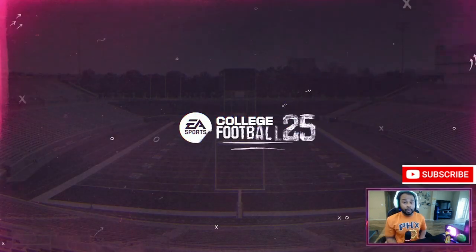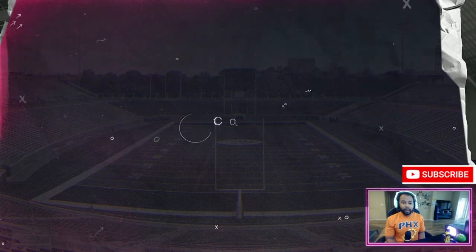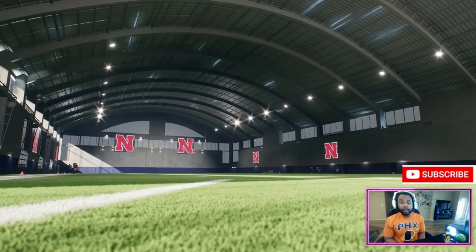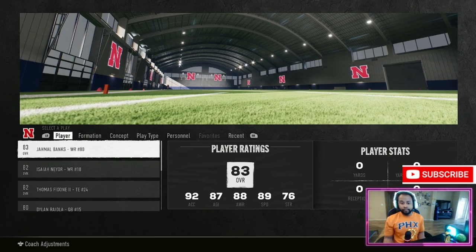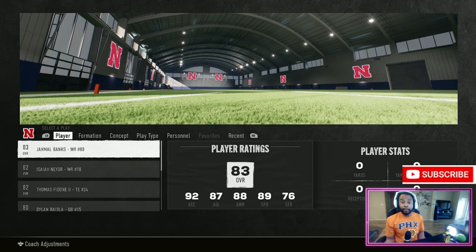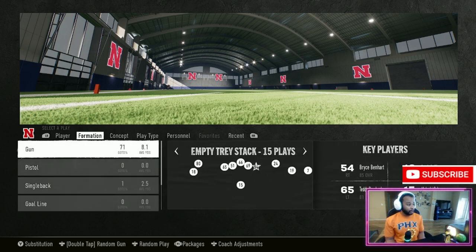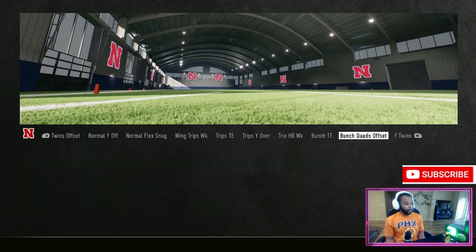I'm gonna get into this package and break down the different options and ways you can use this play. This play takes care of everything you need — you just got to know how to counter your opponent with good play calling. I like to use it with the hurry-up offense to catch my opponent off guard. The formation we're going to be using today is the bunch offset.